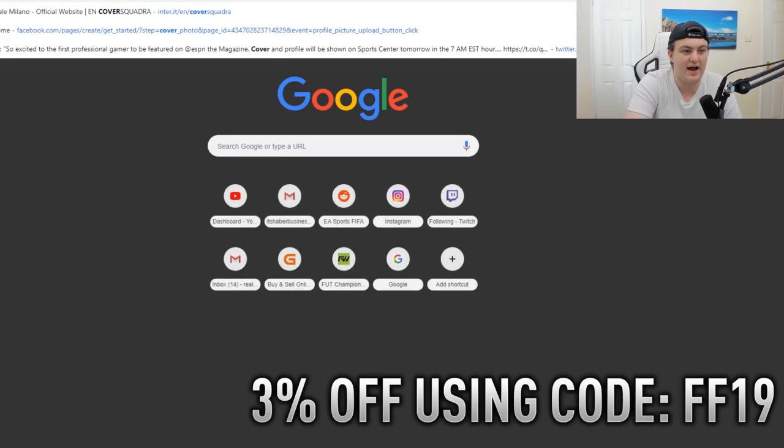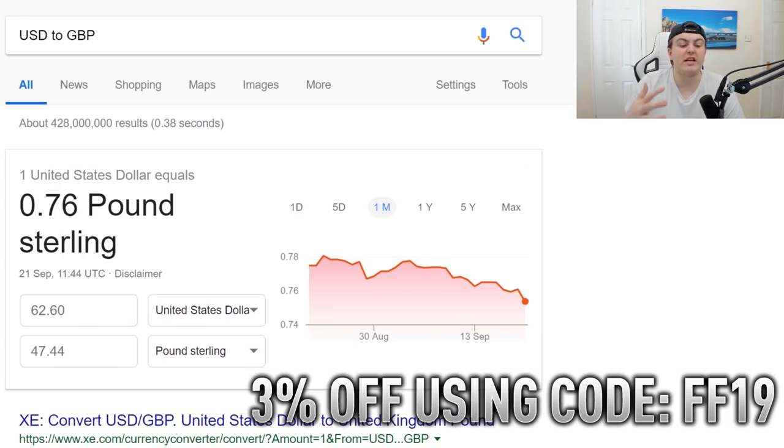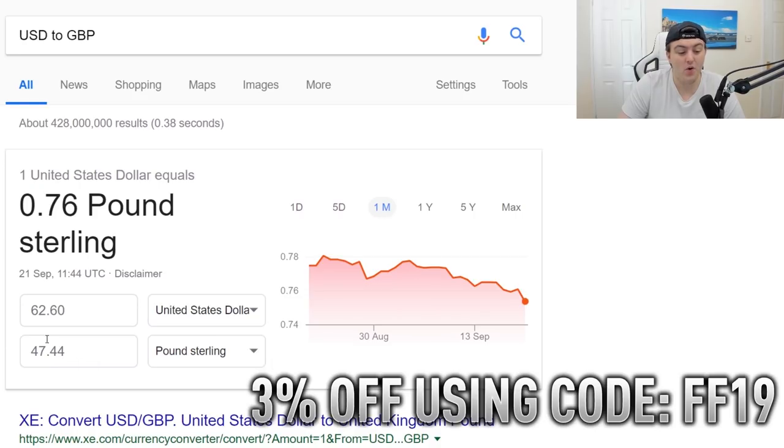If we look at the conversion rates of $62.60, minus 3% after that, it's £47.44 and then you get another 3% minus off of that, which usually works out about £45-ish. So it's cheaper than actually buying it from a store or from the PlayStation store, and it gives you a decent discount.